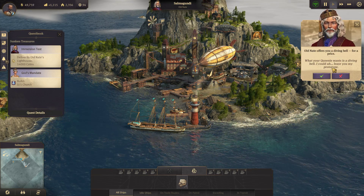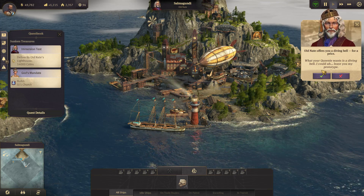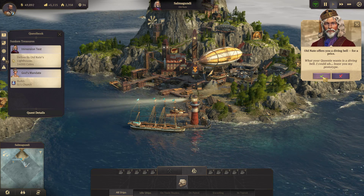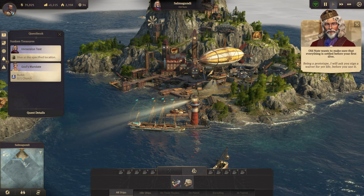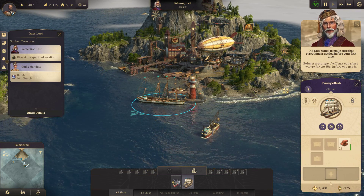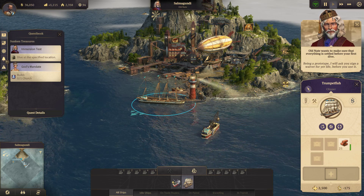What your Queenie wants is a diving bell. I could lease you my prototype — 14,000. Alright, fine, you got it. Clean a prototype — ready for a test. I will ask you to sign a waiver for your life before you use it.